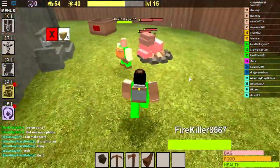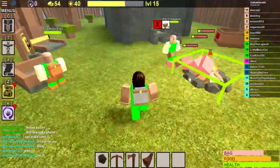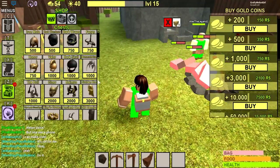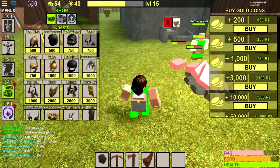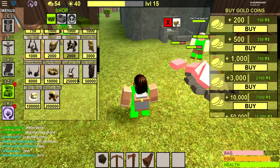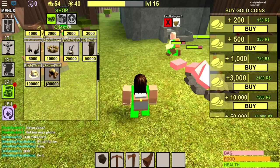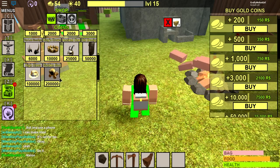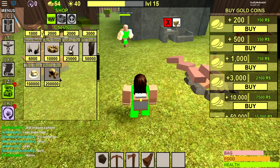Coins for days, guys! What you can do next is go to the shop. If they load in, you can get one of these beautiful items. With coins you can get a golden domino thing for 200,000 coins — I really want that one of course.